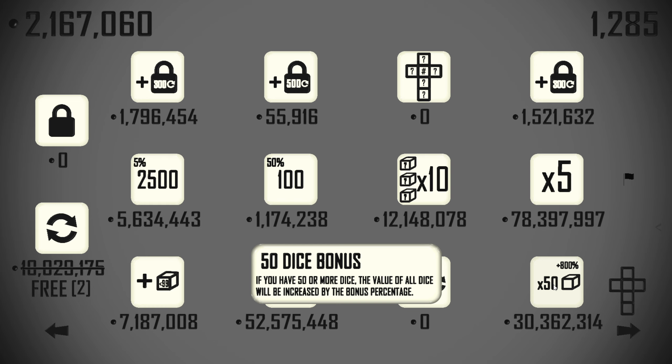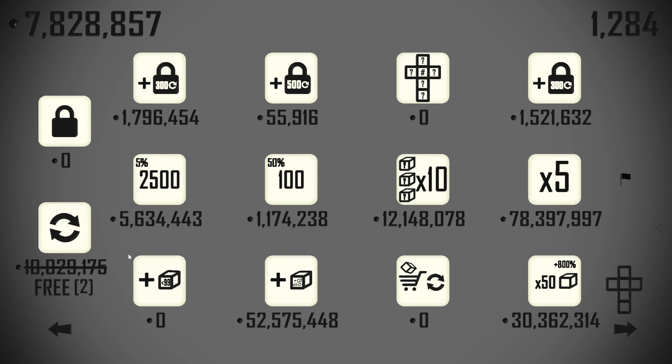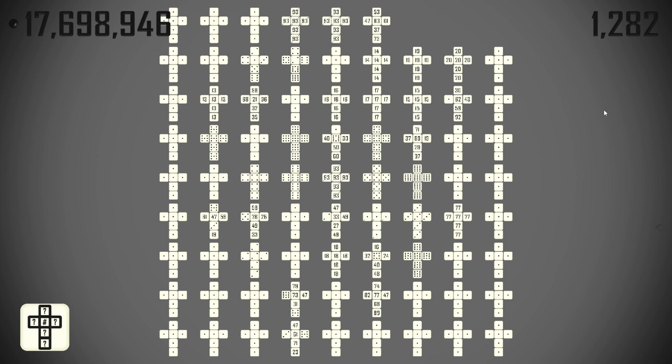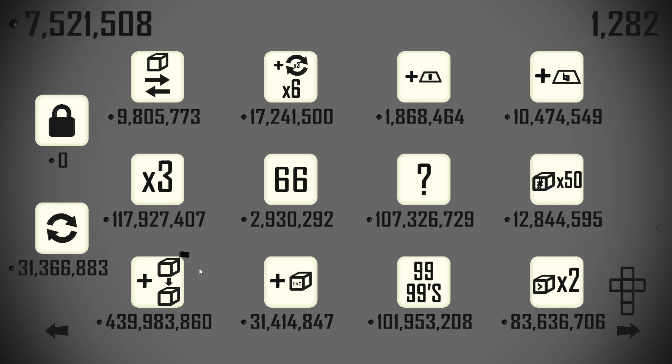If you have 50 or more dice, the value of all dice will be increased by 800% - another one that's going to be great towards the end, but right now we don't need it. Do we have a 21 anywhere? There should be a box where I can type a number and it highlights all instances - a feature I've never seen requested. Or click a number and it highlights all others. There is a 21. We're looking for 22 next. I also want to glue that one down. We can now add a copy of the 93s.